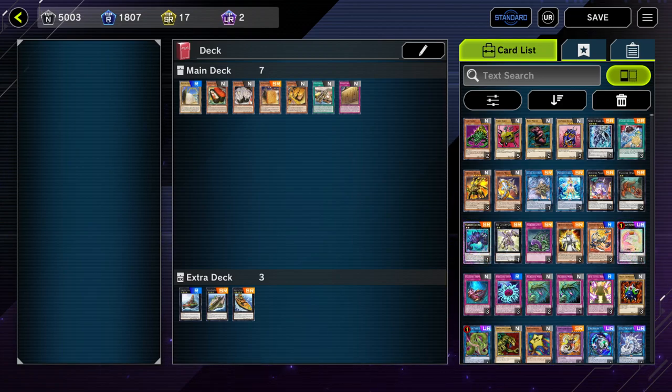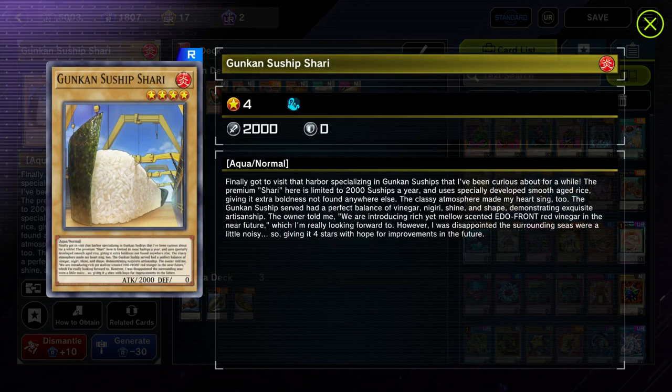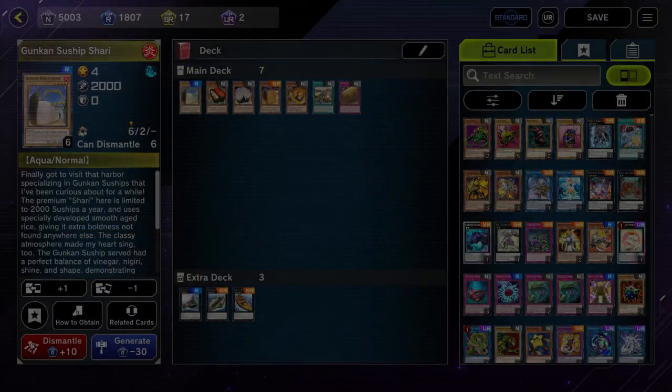Suships are a very unique archetype in the game. One fun fact about them is they're one of the only archetypes that are actually Fire and Aqua — there's one other card like that but Suships are the only archetype with that distinction. They're also based off of sushi, which is a funny gimmick. Suship is a more rogue gimmick deck compared to meta, but it's a really good rogue deck that can compete against the meta.